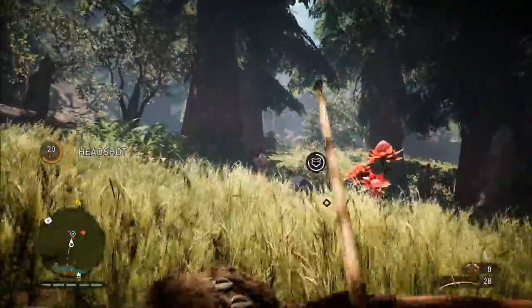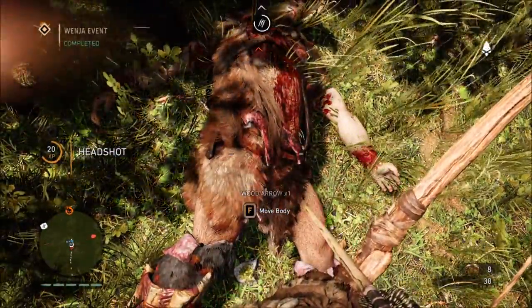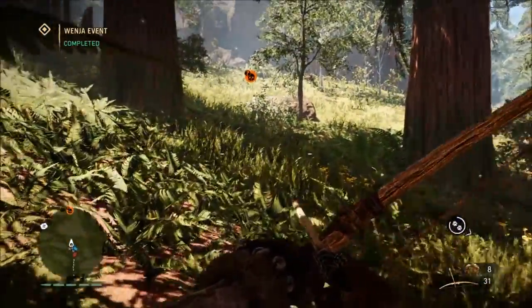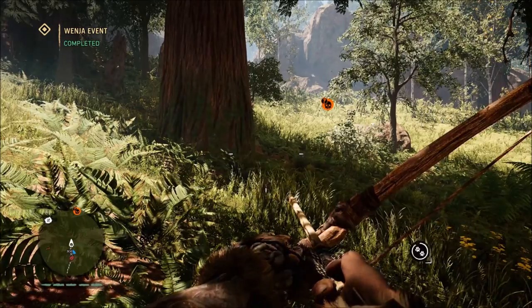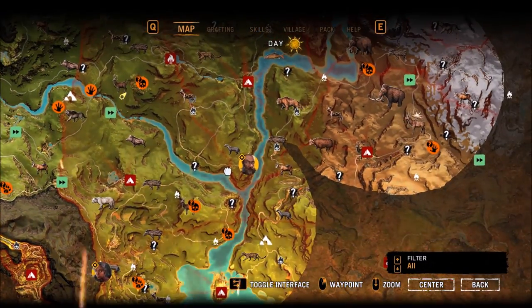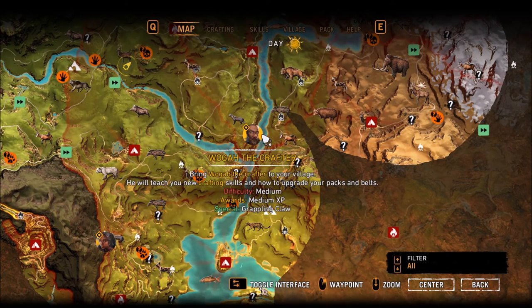What's going on guys, this is Dreggystyle bringing you some more Far Cry Primal. Today I'm going to be showing you how to get the Grappling Claw. The first thing you're going to want to do is progress in the storyline far enough that the Wog of the Crafter mission pops up on your map. It's this guy right here.